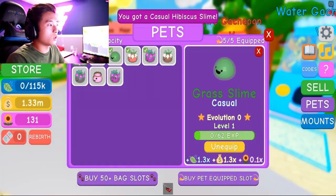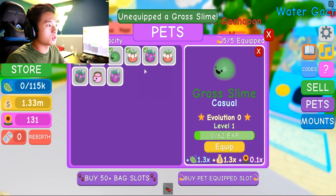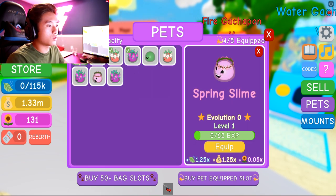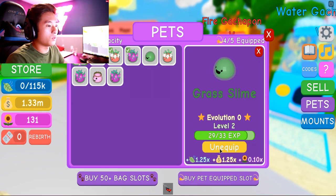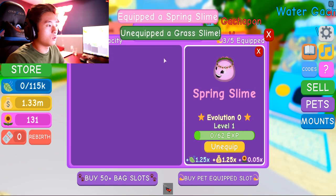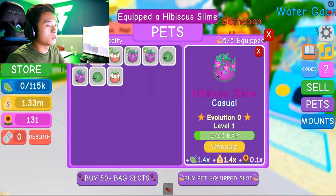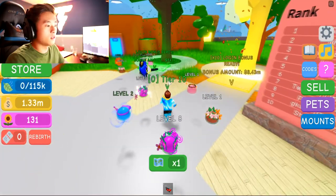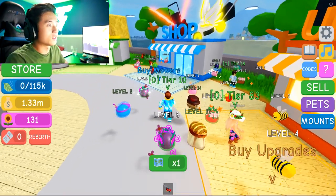Finally — so how many pets can we hold? That's my question. Max pets is five. Let's go ahead and unequip the lower one. This one is 1.25, this is 1.3, so this one does a lot better. We could get rid of the Grass Slime and put the 1.4 in there. We got some good pets already — I think I'm fine with these. We got 1.3 million. Let's go ahead and upgrade our lawnmower and kill this simulator, man. We're killing it. This is awesome.